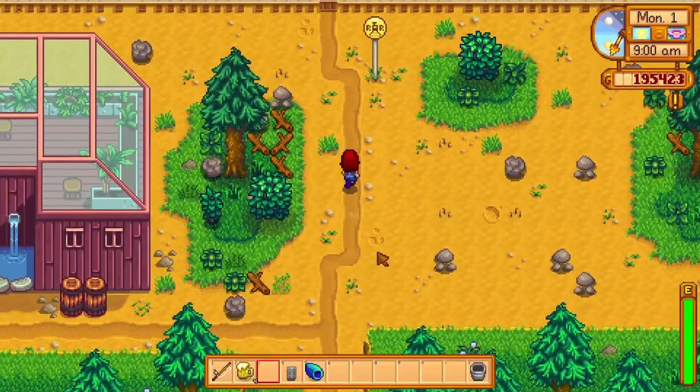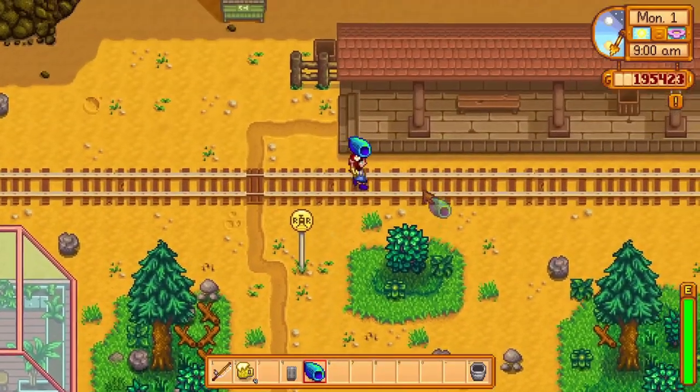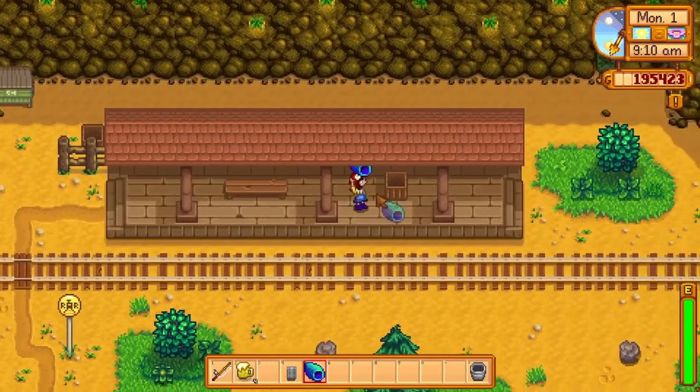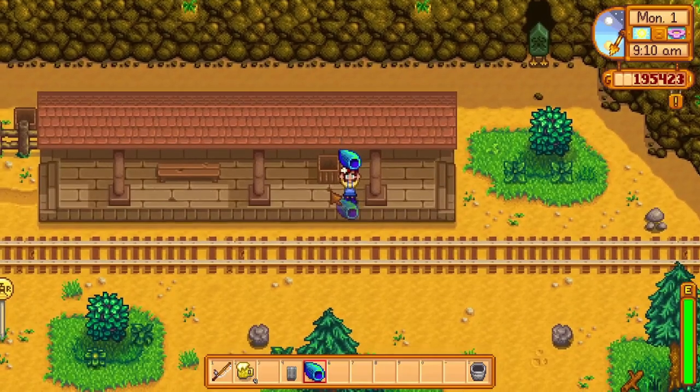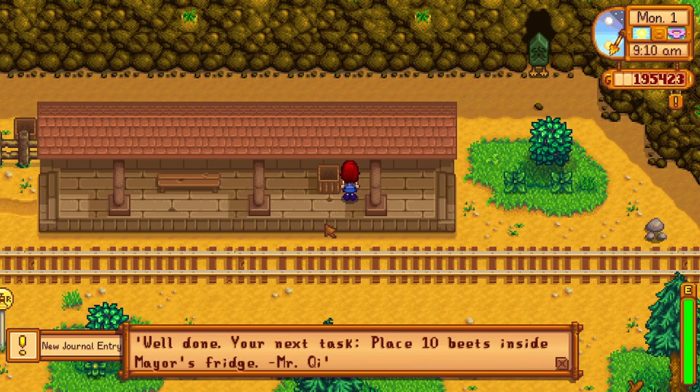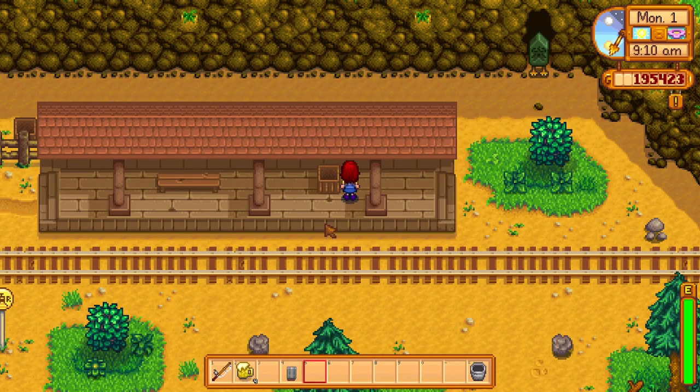Next, you will need to find a rainbow shell on the beach during summer and place it in this little box by the train. Unfortunately, you can only get a rainbow shell during summer, so if you find one in your first summer you should probably keep it in a chest somewhere. After placing the rainbow shell there, you will get another note.